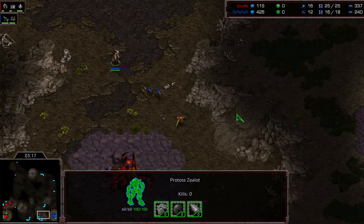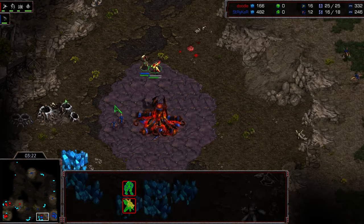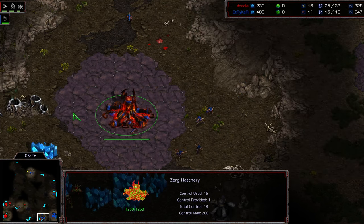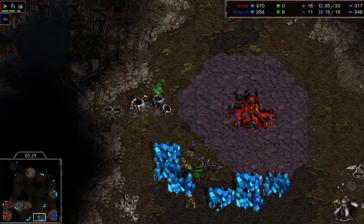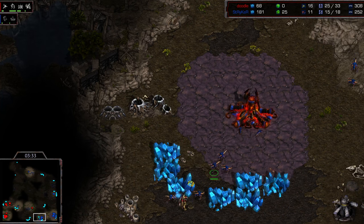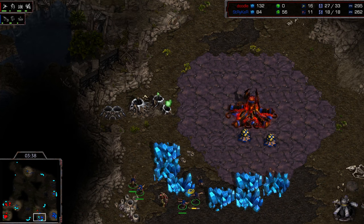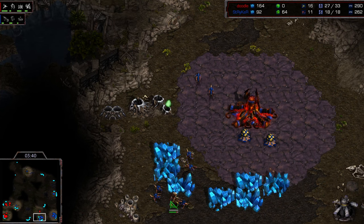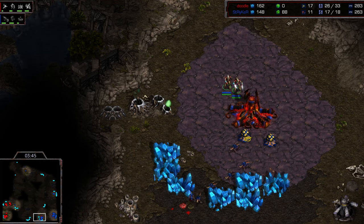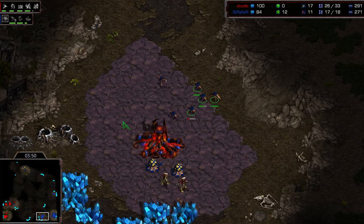Doodle grabbed gas rather than going for three hatches before gas. Now you've got that zealot with scattered zerglings and probe support, forcing out additional zerglings and denying mining at the natural expansion. Doodle getting a good pocket. Striker uncharacteristically having trouble getting the attack from both ends — unfortunately the zealot moved a little bit out of position, opening up additional fire — but two more zealots are now streaming in, attacking the hatchery. Striker is going to back out.